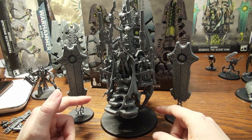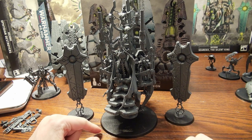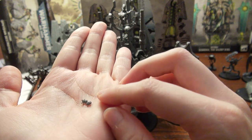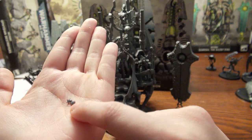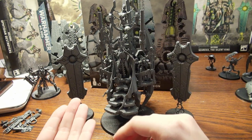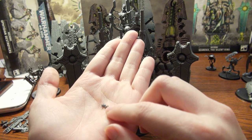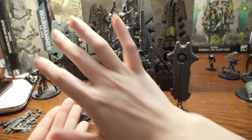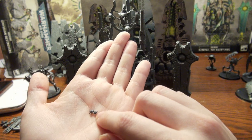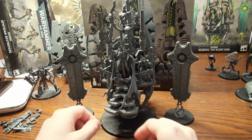There aren't any extra pieces for this model per se — here are the extras: a couple of scarabs. Of course, you could probably not put half of what's up there on; there are so many ways you can change it. But as the book says, these are your only official extras.